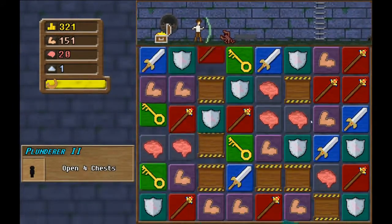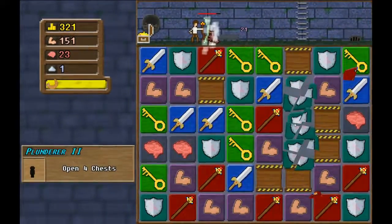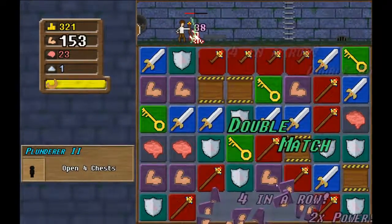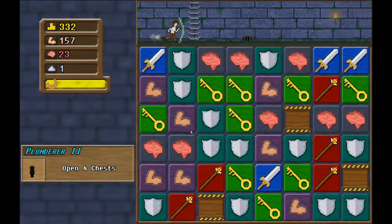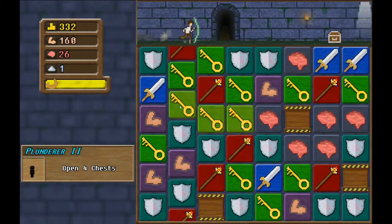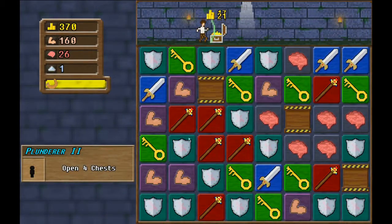We got a shield, a little bit of armor — another armor. Okay, good, very good, ultra good, mega good. Think positive. Okay, we got keys, we got there easy.